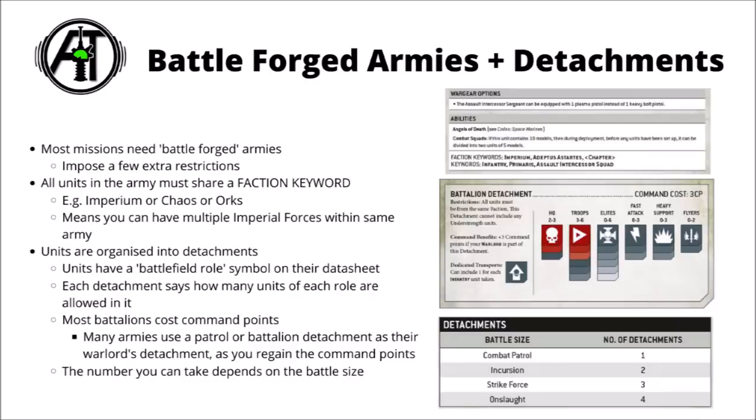Now you know that all your units are somewhat aligned with each other, they have to be organised into detachments, which represent small fighting forces of units that allow you to use certain types of units within the same command structure. All units in 40k have a battlefield role, which you can usually see on their datasheet, with one of the symbols visible in that battalion detachment on the right. Leaders and commanders tend to have that little skull icon, which denotes them as an HQ, or that little triangle symbol, which is the symbol for troops in 40k. Each detachment will say exactly how many of what sort of units you can include. In a battalion detachment, you must have at least two HQs and three troops, and then you can potentially add one more HQ, up to three more troops, and then various other units including elites, fast attack, heavy support, flyers, and dedicated transports.